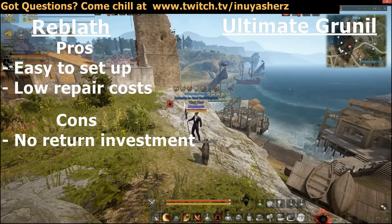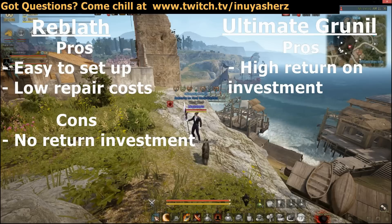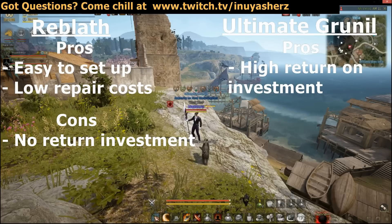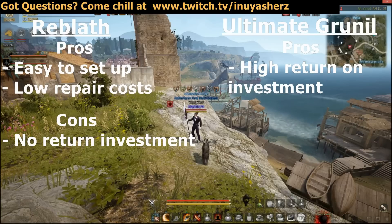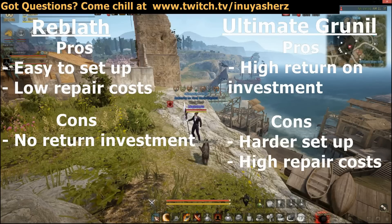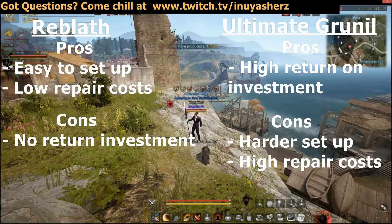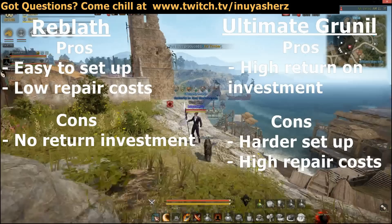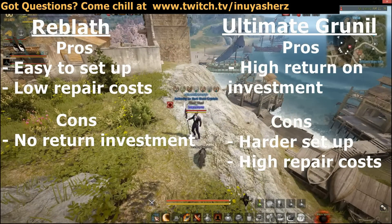The other method we're gonna be using is upgrading Ultimate Grunel. The main reason you would go this route is because you want to get as much return on your fell stacking as possible. With Ultimate Grunel you'll eventually be able to resell it with ease. The cons with this setup is it's gonna take you much longer to set up as well as it's gonna cost you Grunel armor whenever you're repairing. You might want to look into manufacturing Grunel gear just to counteract this cost.